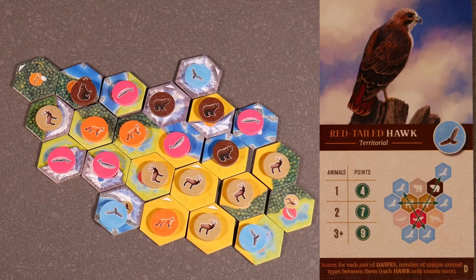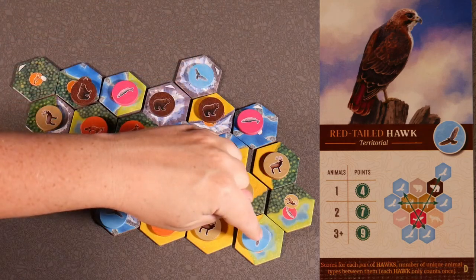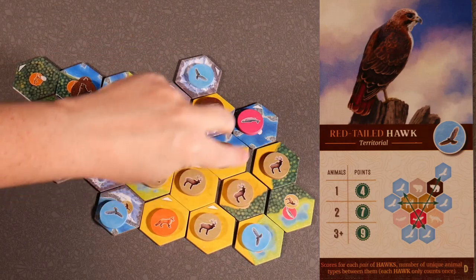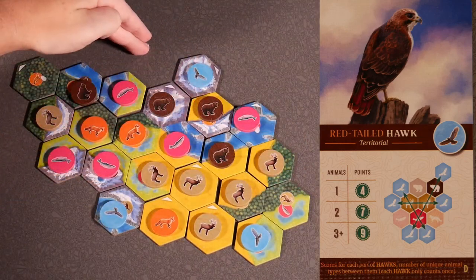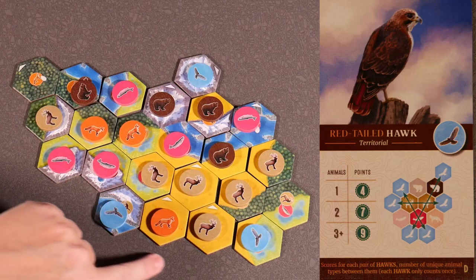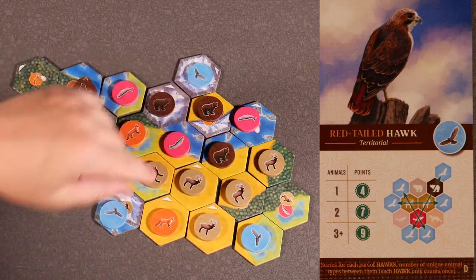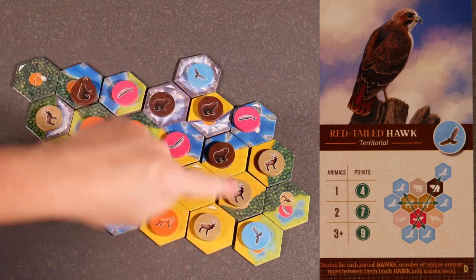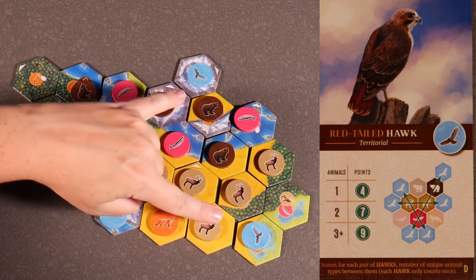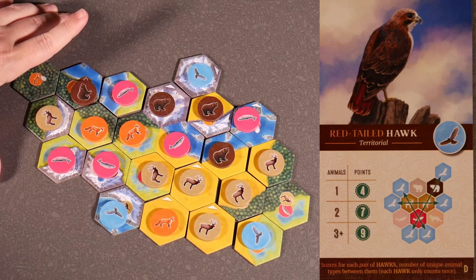Red-tailed hawk card D — territorial — scores for each pair of hawks the number of unique animal types between them, and each hawk only counts once. From hawk here to here we have line of sight and two unique animals between them, which would score 7 points. Now we could score that line or this other line — which also has two unique animals between them. We can't score them both because this hawk can only be used for a single pair. So in total, this setup would score 7 points.